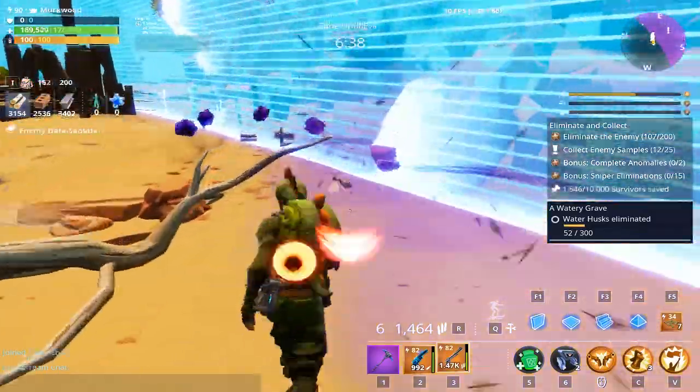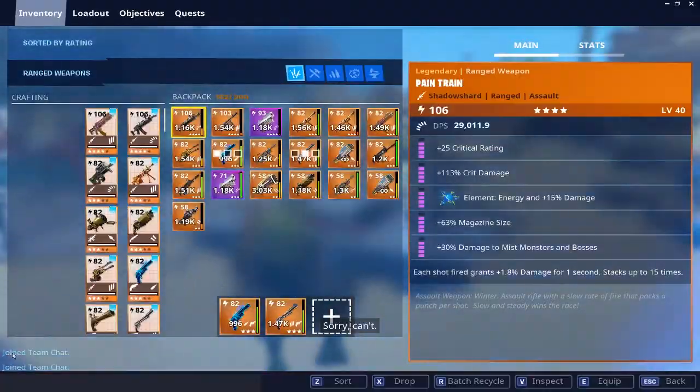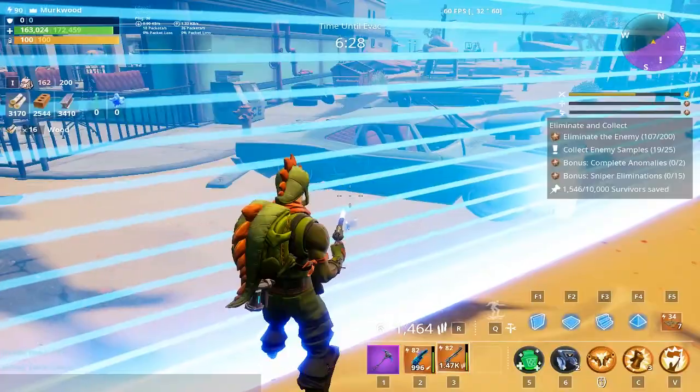This build allows high damage while fighting multiple enemies, but allows you to focus your shots on a bigger target if needed by slowing down your shooting. This build is less fun and more methodical — you have to think about it more than other builds. Overall, Rex Jonesy is kind of a mediocre character.